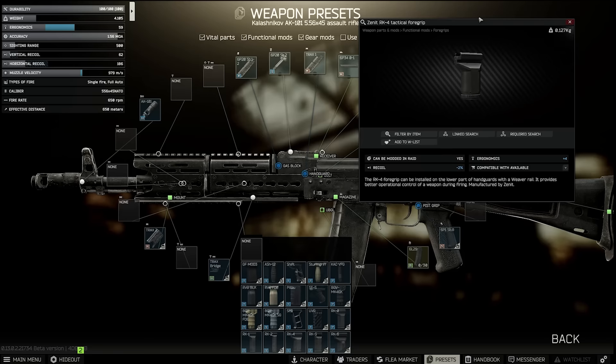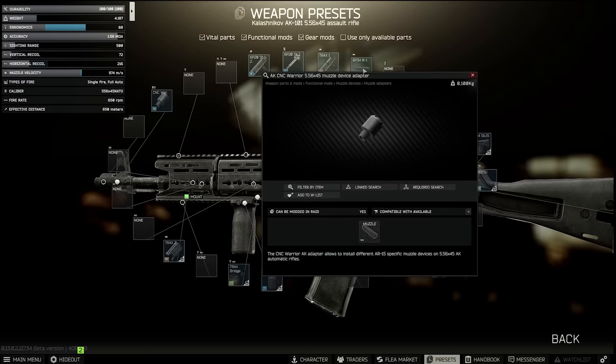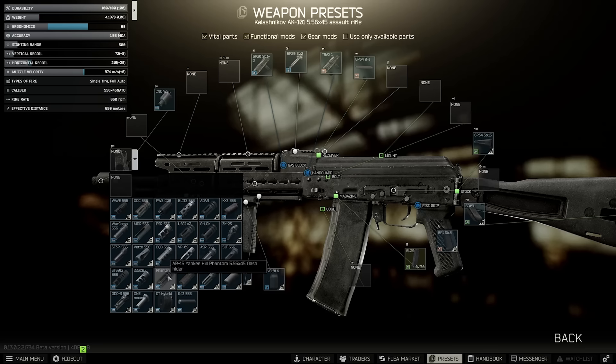Then, using the RK4 if you have Skier 2 only, or the RVG if you have Peacekeeper 3, we add our foregrip. The FDE one is slightly cheaper, but it spoils the aesthetic a little bit if you care for that kind of thing. With the muzzles, the CNC Warrior is the one we talked about before from Mechanic 3, but it requires Gunsmith 17 to be completed before you can buy it. You do get 4 from Skier's quest Informed Means Armed, so be sure to keep those if you want to use this gun. Otherwise it's often around 10,000 rubles on the flea, which isn't actually too bad. Once this is on, we can choose any of the suppressors we want. The cheapest choices fluctuate, but are often either the QDC-NT4 combo, or the SF-3P plus one of the compatible suppressors such as the Surefire Monster.